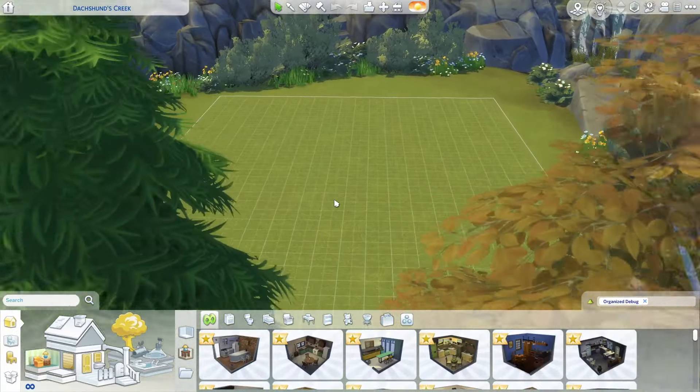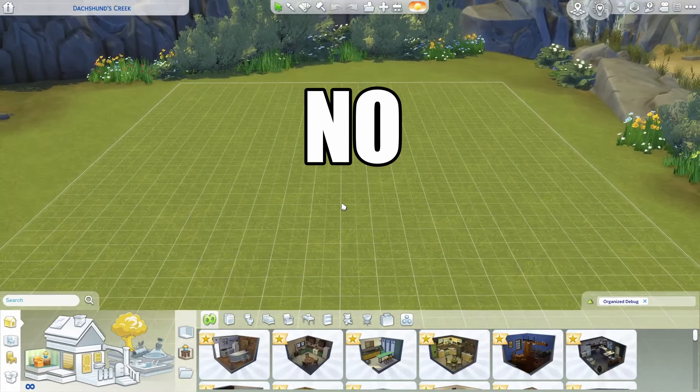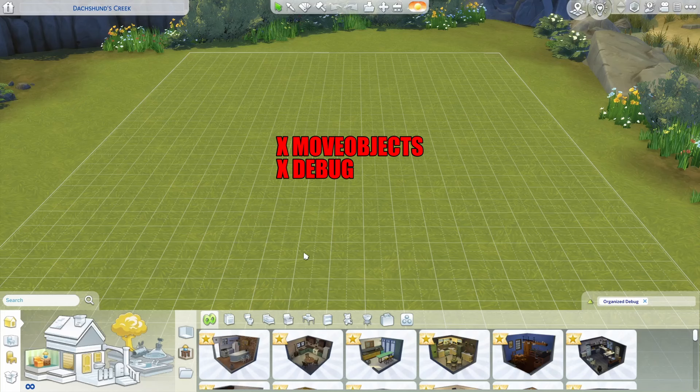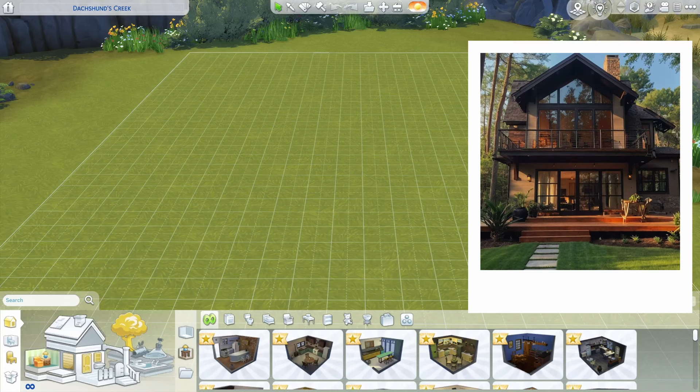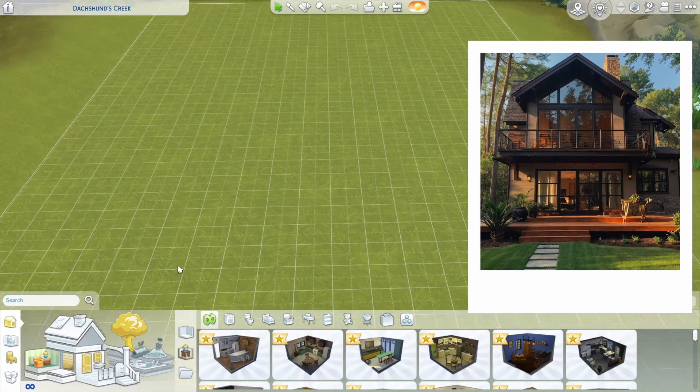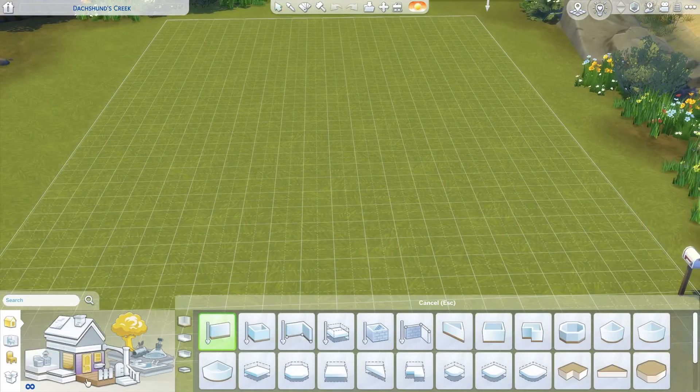Hello everyone, this is Jolly Milk and today we're gonna be building a house with no cheats. So I'm not allowed to use move objects, I'm not allowed to use debug, I'm not allowed to use mods. So it is gonna be a challenge, and the house that I chose as an inspiration is this one. I thought it was really cool, so that's what we're gonna try to build today. It's gonna be 100% a challenge.